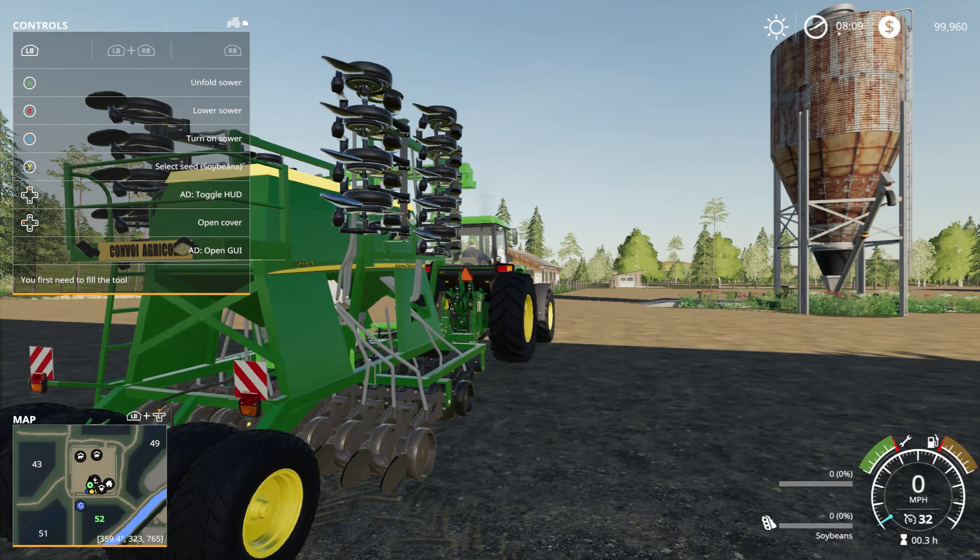Looks like the normal stuff: soybeans, oilseed, grass. Oh, carrots — okay, we can't harvest those. Can't harvest those either. There's millet — I think we can harvest that. There's coffee, mustard, sorghum, rye, rice. So we can do pretty much everything, I think, except for the carrots and the onions. You know what? Let's try coffee — it sounds kind of interesting.